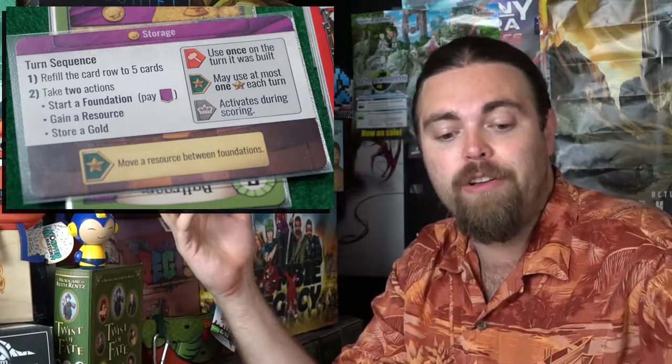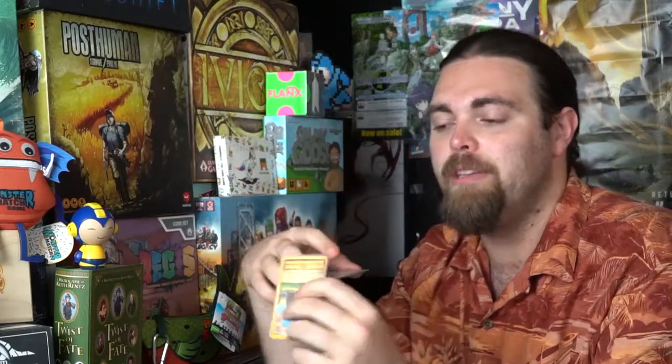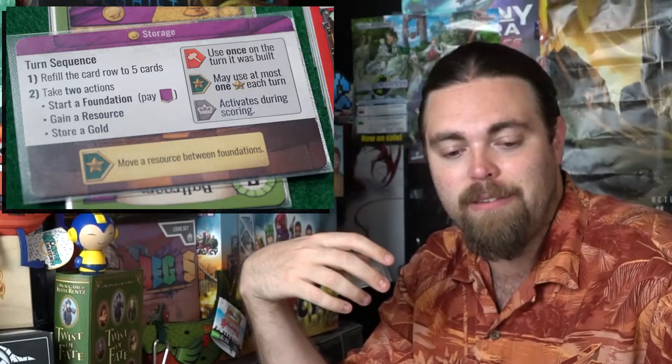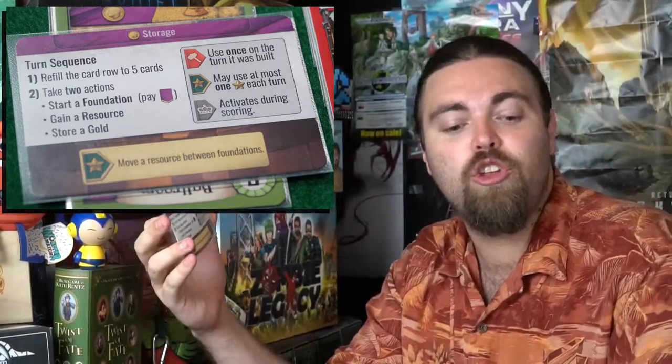Another action you can take is gain a resource. Every single card not only has a resource cost but also has the ability to give you a resource. Certain cards require certain resources — so if you needed a building that required hay, you would take a card and place it down on that building, helping you create it. The last action is to store a gold. Certain cards have gold next to the resource, and you can put that in your storage area, useful when building foundations that require gold. After taking your two actions, pass the turn and the next player goes, refilling the tableau and continuing in order.